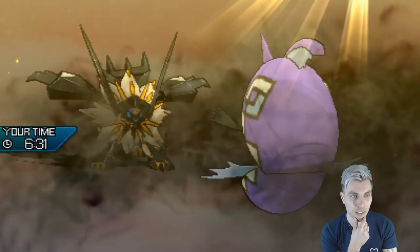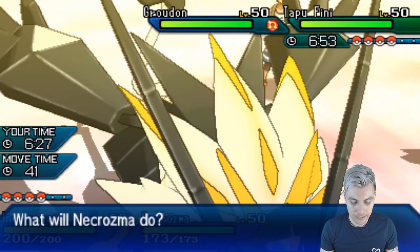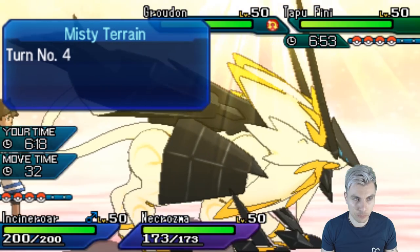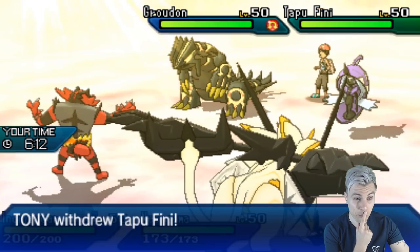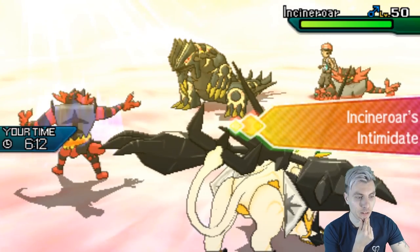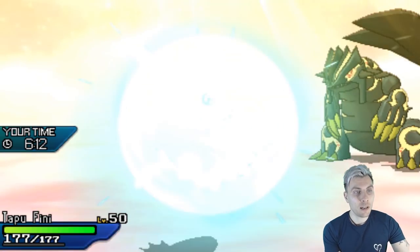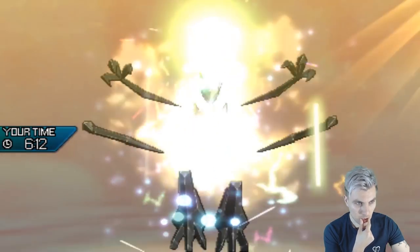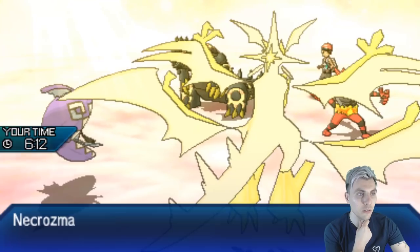We'll get Dusk Mane Necrozma out. Groudon is protecting. We can't risk not faking it out here — we get punished so hard if we don't. We're going to see a Haze — that's fair enough. We'll get Tapu Fini onto the field now. I am going to Ultra Burst and just Protect, because then next turn we've got access to that Z-move which we can potentially hit that Groudon with. Incineroar is going to come out on their side.